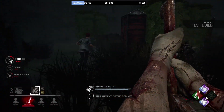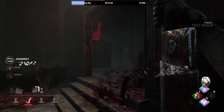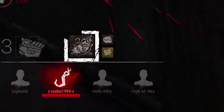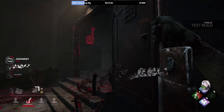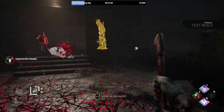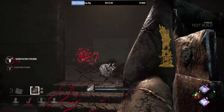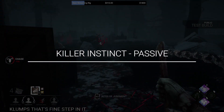Rites of Judgment, using the power button ability, allows him to carve a trail into the ground behind him, slowly burning his meter. While carving this trail, he moves at 110%, so he is still faster than survivors. If any survivor sprints across the trail he has left behind, they'll trigger a passive ability called Killer Instinct, which lasts for about 3 seconds.